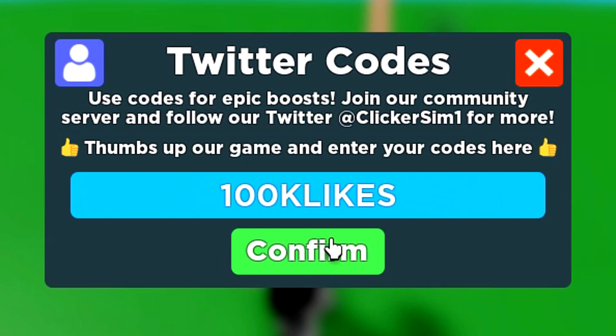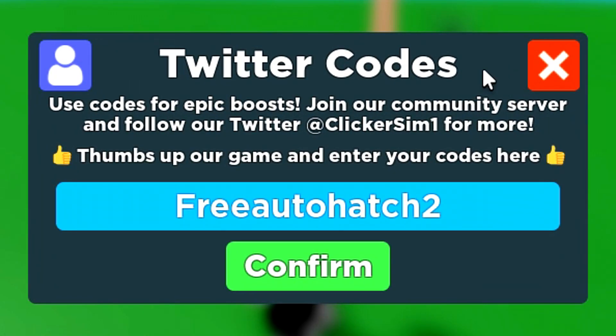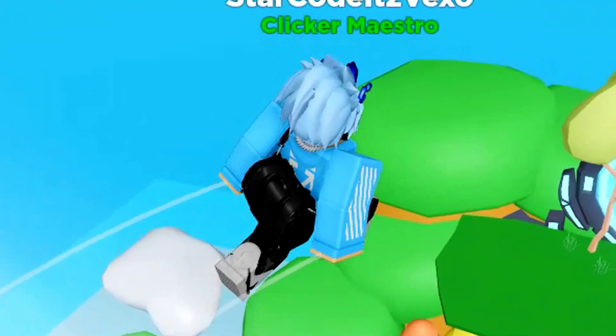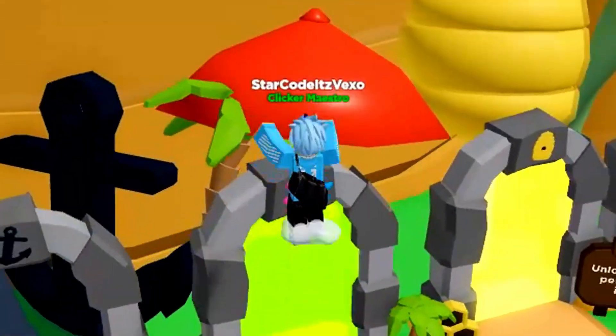Next is '75k likes', then '50k likes', then '30k likes', '20k likes', and also the code '3 auto hatch'. That is every single working code in the new update. There are no more codes, so don't waste your time — that is every single working code.